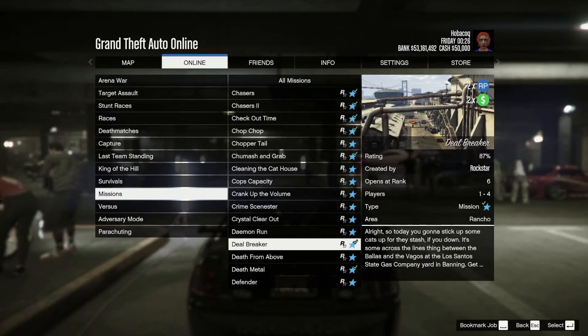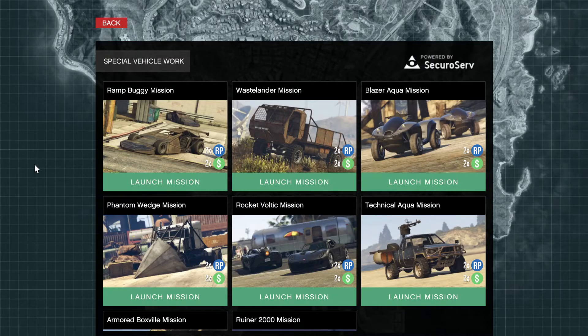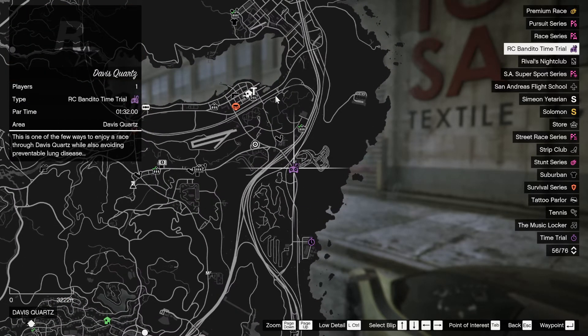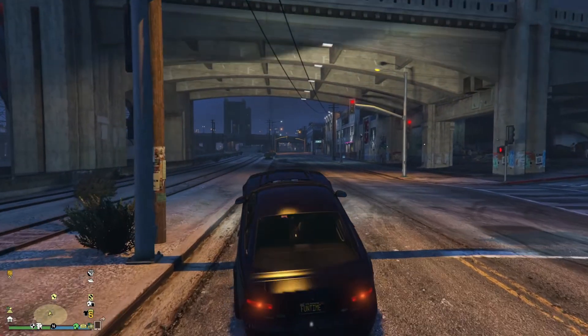There is triple money on the Sumo adversary mode and double money on Gerald contact missions. There's also double money on Special Vehicle Work. The time trial is over at the Power Plant and the RC time trial is at Davis Quartz.